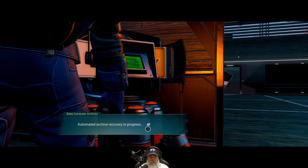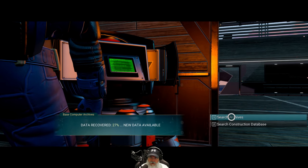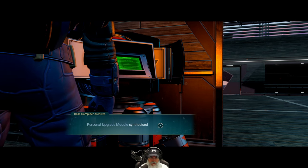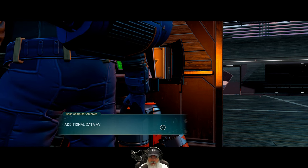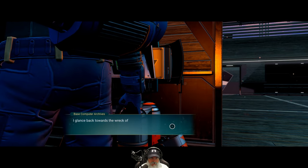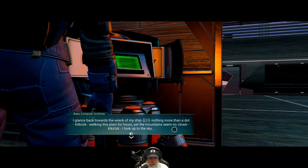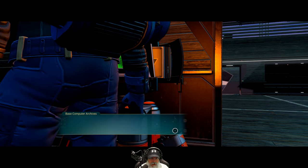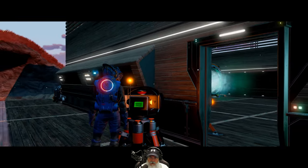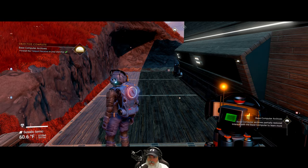There we go - I tried 'we' once before and it didn't work, but this time it did. Automated archive recovery in progress. It recovered 27 new data entries. Search construction database - exosuit technology data extracted, downloading plans. Searching archives: a recovered archive log about walking planes for hours. Readable archive retrieval complete, beginning defragmentation. We got a Class B shield module.